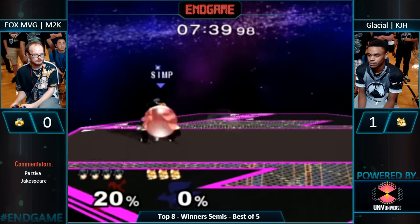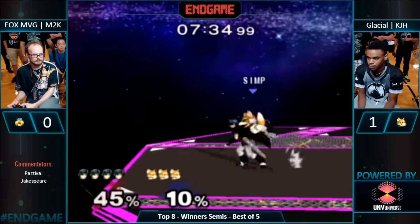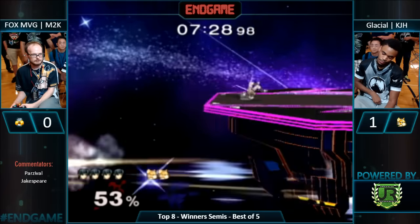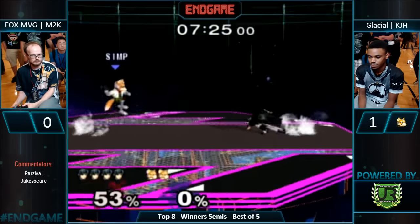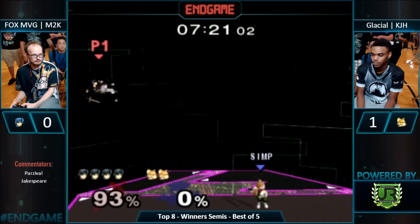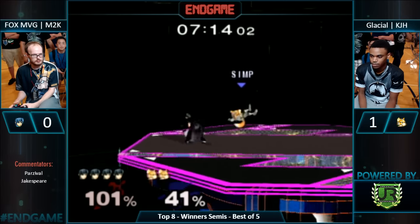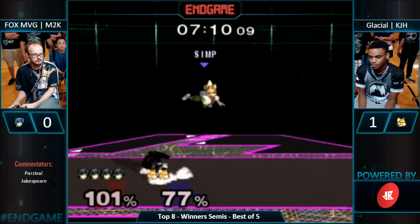Another grab — and he does the slight DI good. Mew2King really just not pivot grabbing right now, but his punishers are strong enough — that's okay. So clean. I love the no-tactics slide off to the edge — super good. Jab, up tilt, back air. Man, it's looking real scary. He needs to get out of the corner — he's just running into the sword. Mew2King's spacing is so good right now.